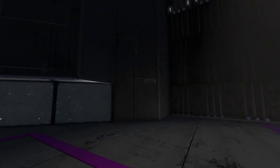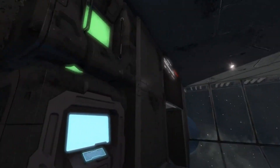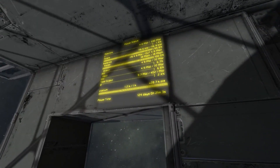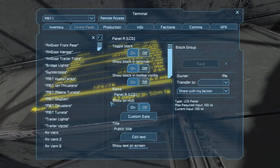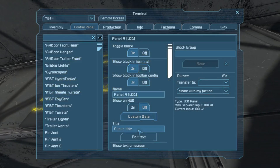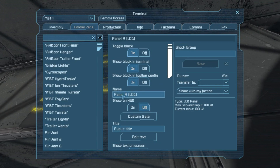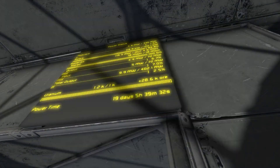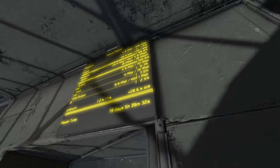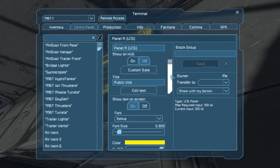I was reading about one of the scripts — I think it's the automatic configurable LCD script, the one that does all these things — that there's a new version that uses that custom data, that will actually use the custom data to store things. Because the thing is, things like the LCDs and the Tim scripts and all that, they haven't had anywhere to store stuff — like, for example, the configuration.